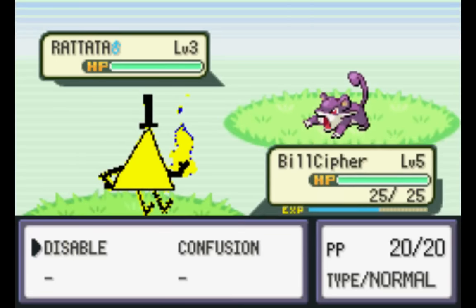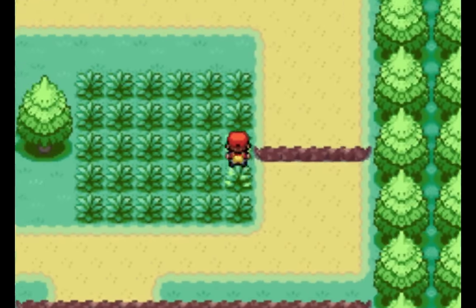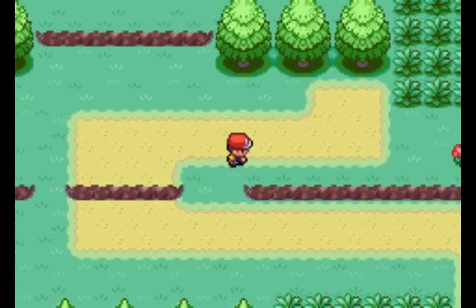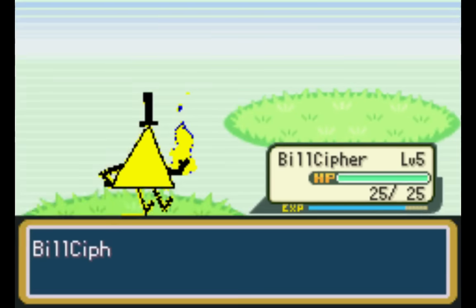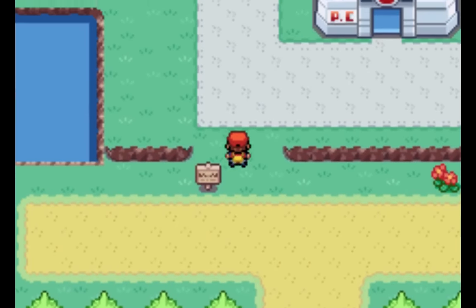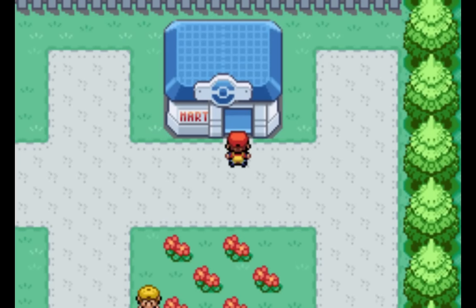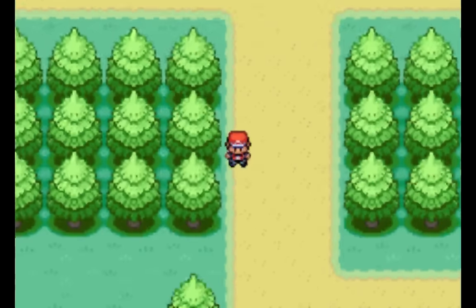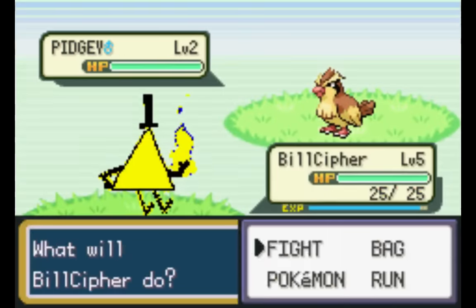Let's head up, get Oak's Parcel so I can get the Pokedex and show you a little bit about the Pokedex — more information on Bill Cipher. The sprite-making is so annoying. I never talked to Professor Oak — I mean, I never talked to Stanford. So I can't get his parcel yet.